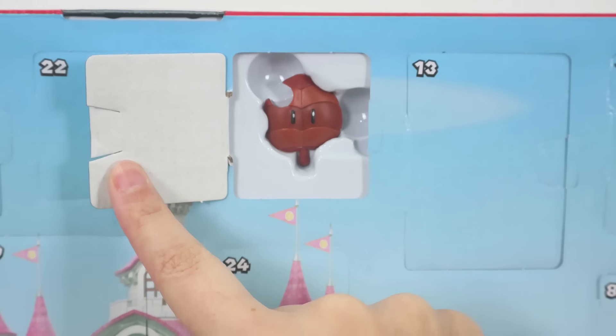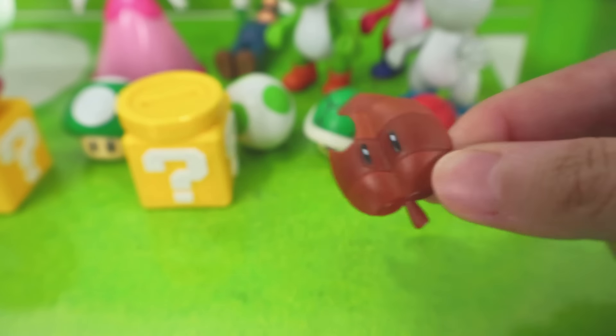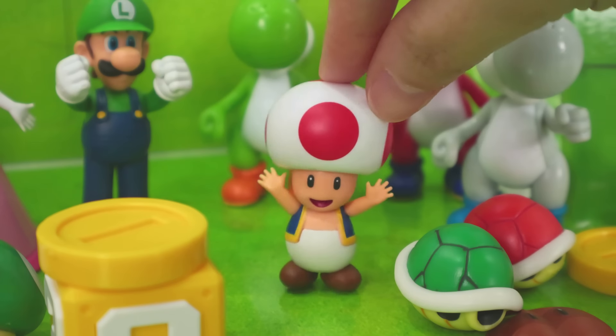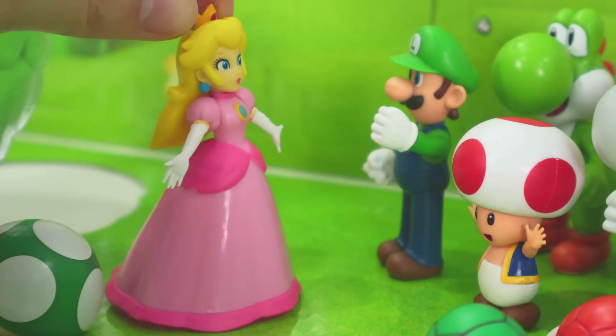19 is all the way up to the top! This leaf is a superpower which makes Mario able to fly! 20 is right here by the question mark box! We just found Toad! Now we're all the same size! Not for long! We still need to find Mario!